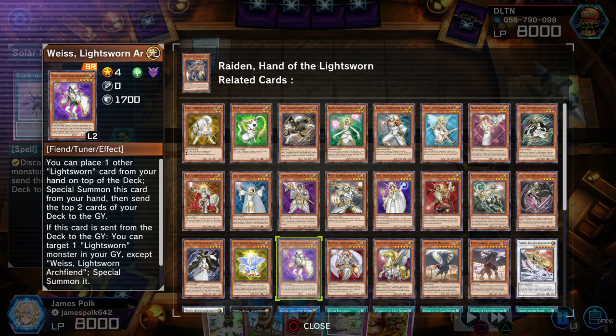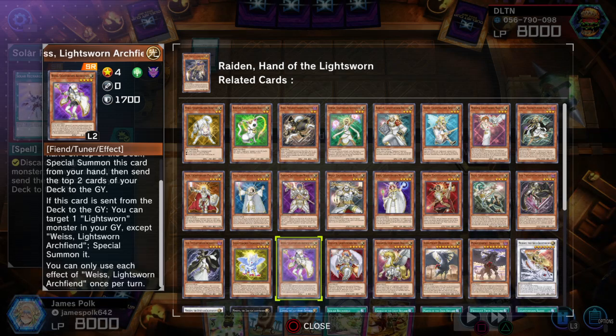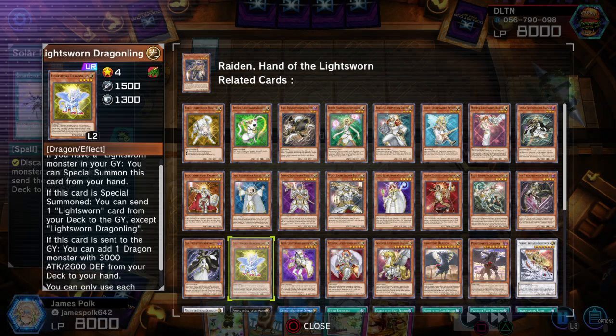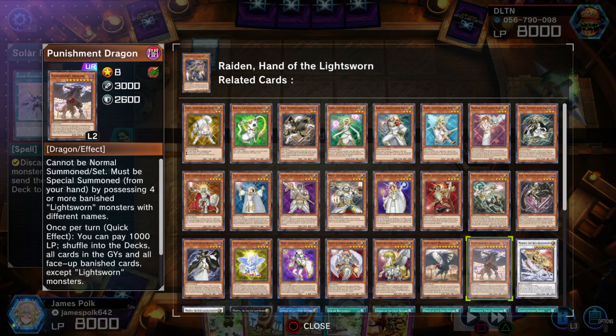Weiss Lightsworn Arch Queen — if this card is sent from the deck to the graveyard, target one Lightsworn monster in your graveyard that isn't Weiss, special it out. Lightsworn Dragonling — level 4 light dragon, 1500 attack, 1300 defense. If you have a Lightsworn monster in your graveyard, free special from your hand — copies of Dragonling included. If this card is special summoned, send one Lightsworn from deck to the graveyard that isn't Dragonling — basically Foolish Burial for Lightsworn. And if this card is sent to the graveyard — doesn't matter how — add one monster with 3000 attack and 2600 defense from deck to hand.